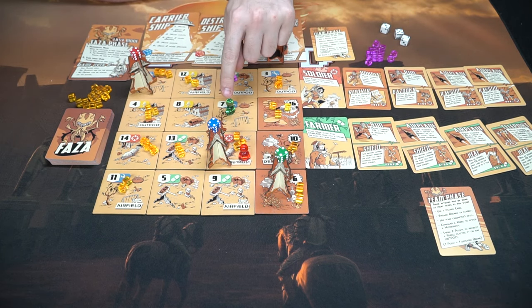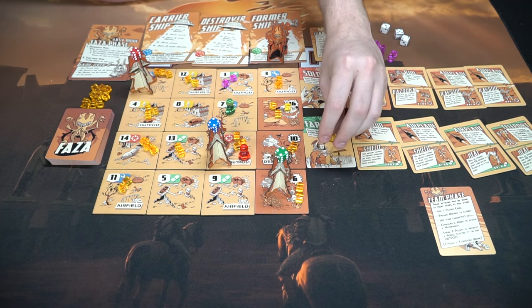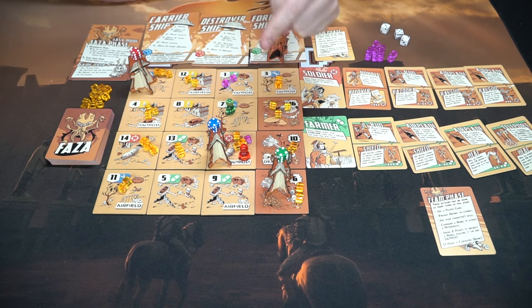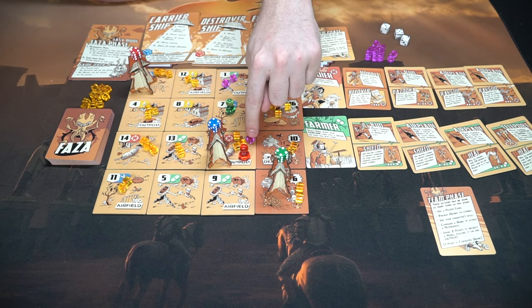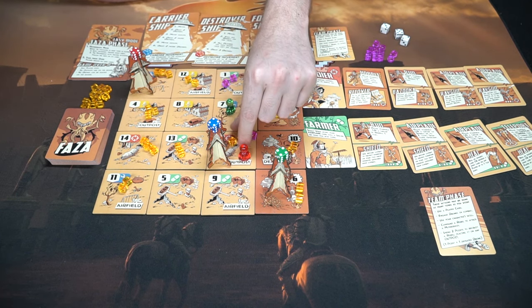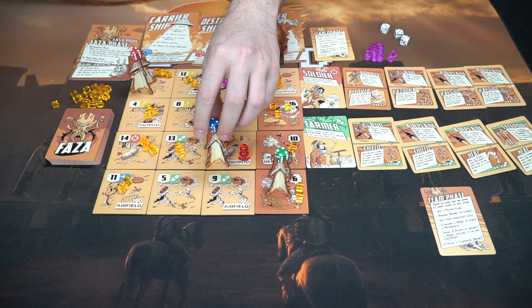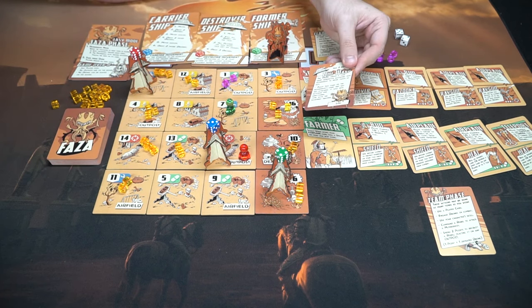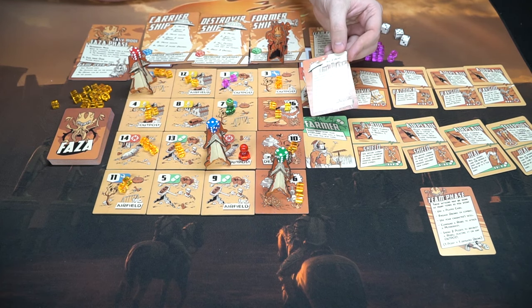Another thing to note: when you've defeated drones, you can spend them to recruit rebels. For two points you can place a rebel on an area. Rebels can prevent you from taking damage by removing them, and they have special abilities based on your character. You can command a rebel to attack a mothership — if you have a rebel on the same space as a mothership with no drones, you can remove the rebel and damage the mothership. That's a free action — move the die from four to three. Whenever a mothership takes damage you draw a Faza card.